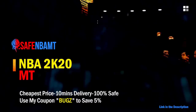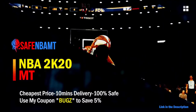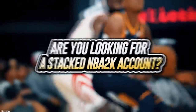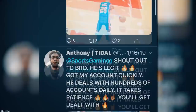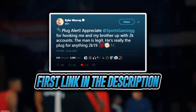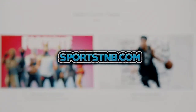What's good guys! If you want cheap, fast, and reliable NBA 2K20 MyTeam coins, head over to nbasafe.com and use code 'bugs' for five percent off at checkout. If you're looking to buy a stacked NBA 2K account with max badges and more, visit sportstmb.com — he's been in the community for years and has hundreds of reviews. Click the first link in the description to get your account today.